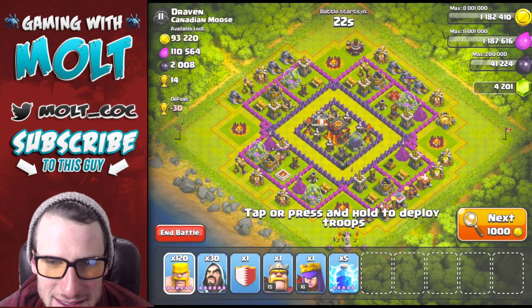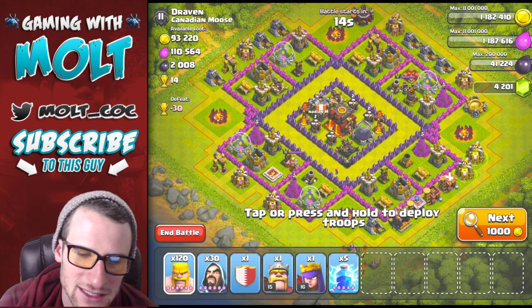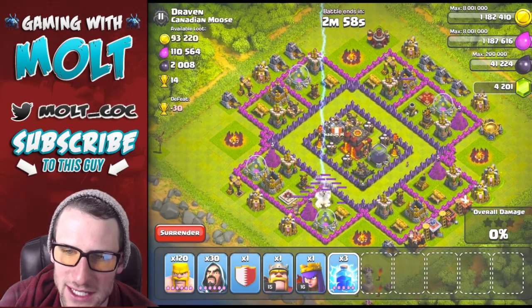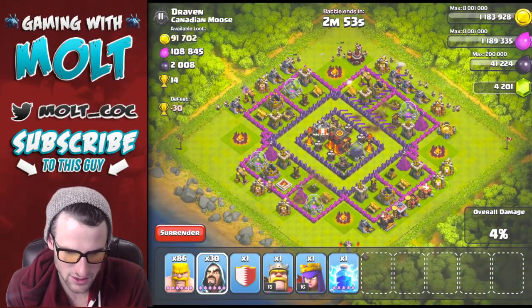This base looks so bad. I think we're going to have to go for this one. We're going to use the lightning spells on the two max mortars right here, and then we're just going to start spreading out our barbarians all the way around as a meat shield, then bring the wizards in behind them.